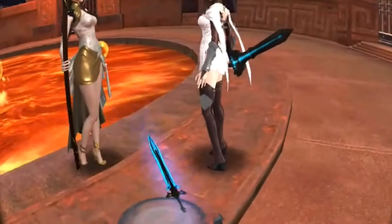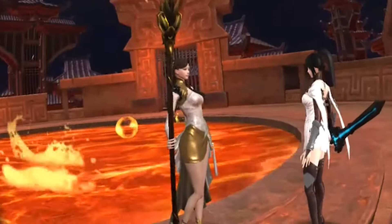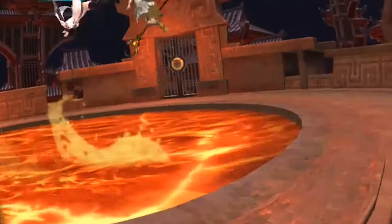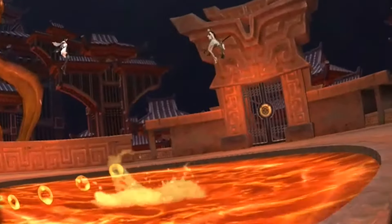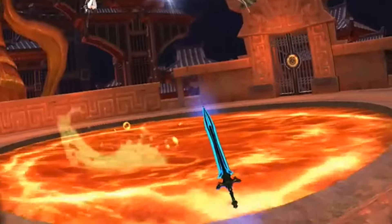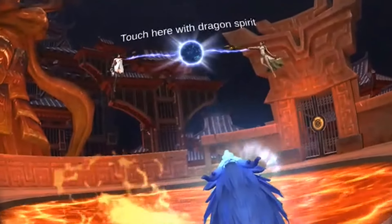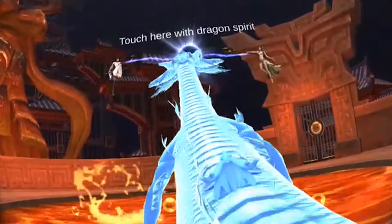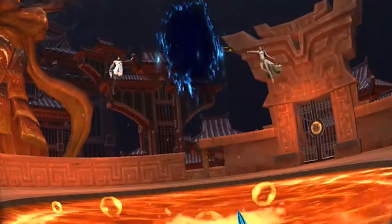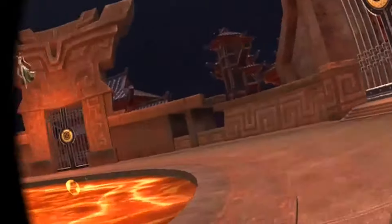We need to open the gate of demon rift and get to the devildom — I need your help. These ladies look amazing and now they're flying up. Use dragon soul to attack the portal — no problem, let me unleash the dragon to open the gate. Here we go, this is the demon rift — I need to show you more of this game.